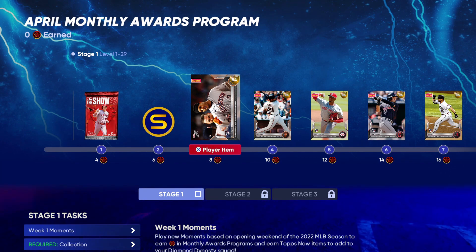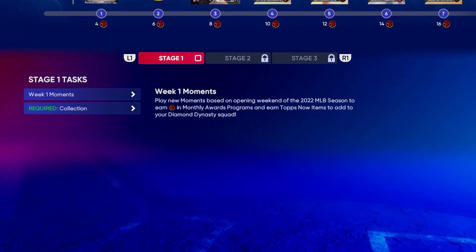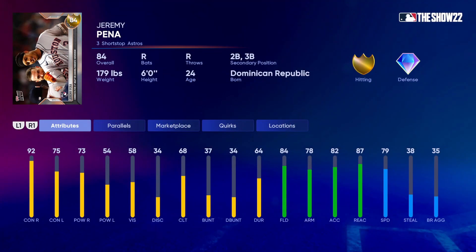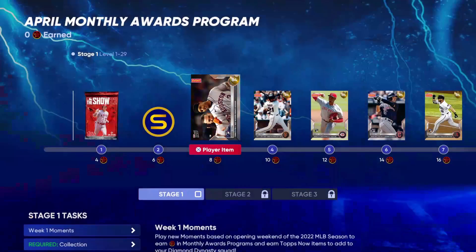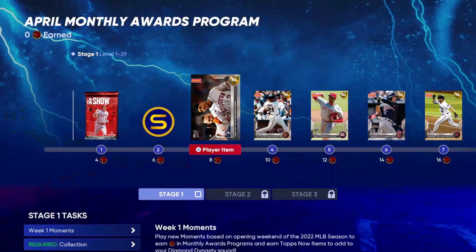There are five Tops Now cards which you can get by doing moments and similar tasks. The first is Jeremy Peña, a shortstop who can also play second base and third base — not bad at all. He's got 92 contact versus right, 75 versus left, 73 power versus right, 54 versus left. He also has gold fielding at 84, 78 arm, 87 reaction, and 79 speed. Pretty good card for a gold.